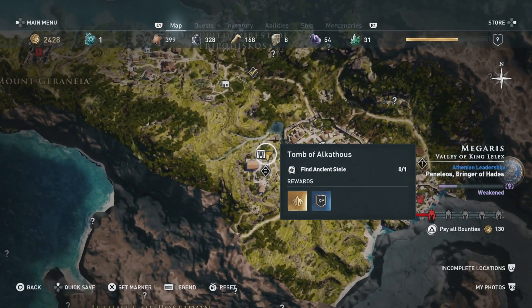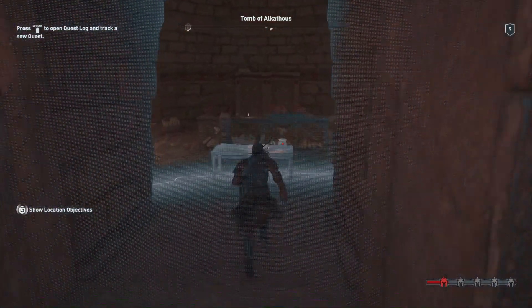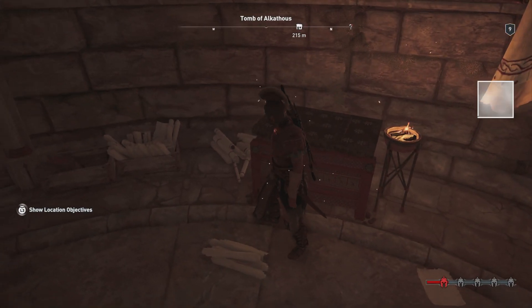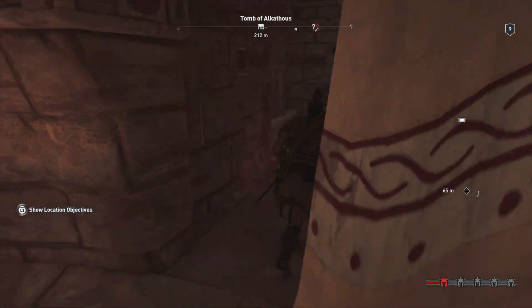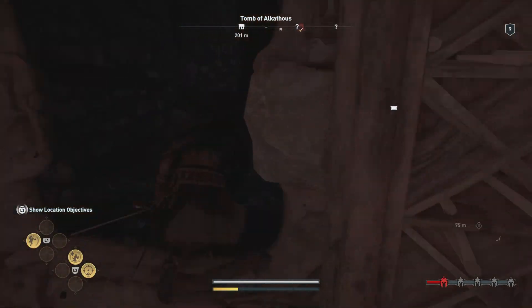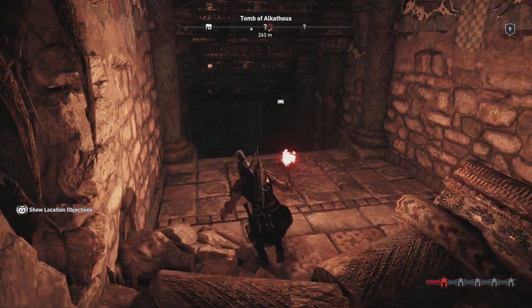All right gamers, so we're gonna start just east of the marker for the Tomb of Alcathos. We're gonna go in the main entrance here, and while we're getting the stelae, we're gonna go ahead and get the loot treasure boxes. This is a steel one which I don't like collecting in the game because it does change the final outcome, but it is a big blue treasure box, so we'll go ahead and do it. You can go ahead and shoot or use your sword or whatever weapon you have to smash a hole in that wall right at that point.